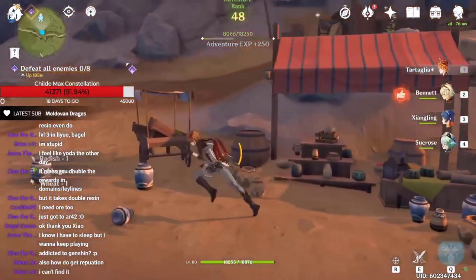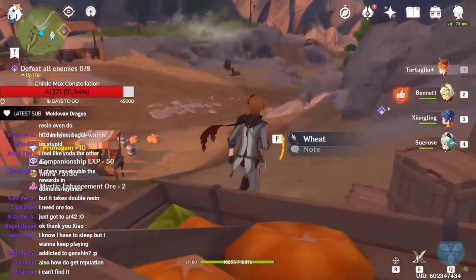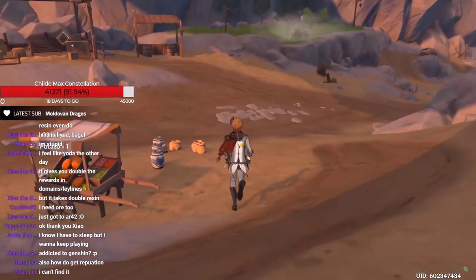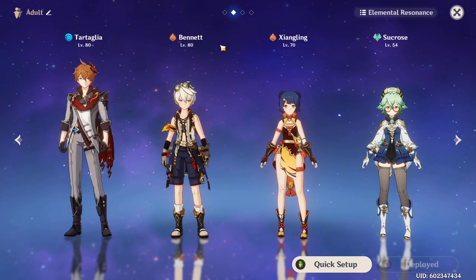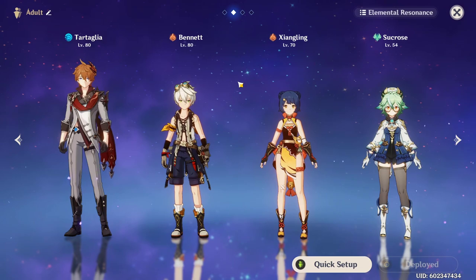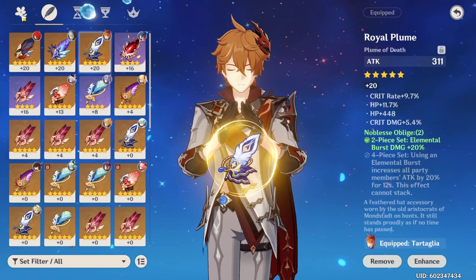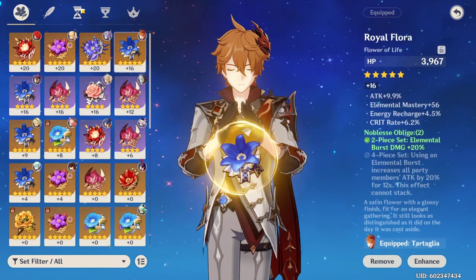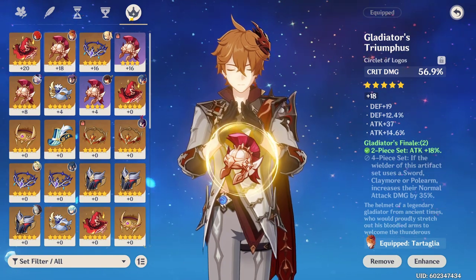The boss that I did the tests on was the Electro Cube since he has a teleport waypoint right next to him, so it's really easy to just fast travel in the middle of combat to reset the fight and swap weapons. I used the same team for all the tests and the same artifacts for all of the tests.